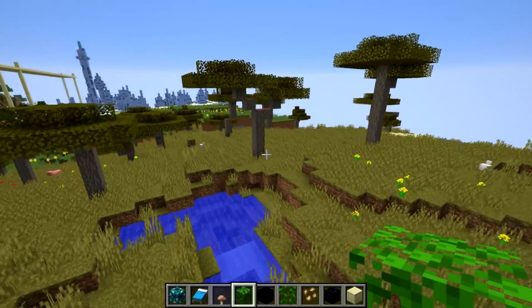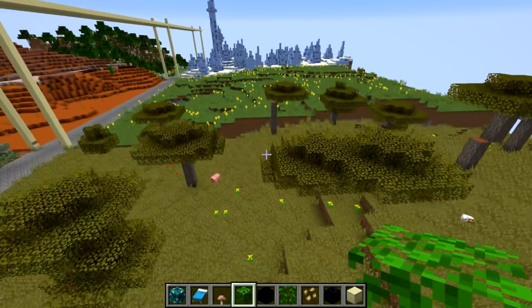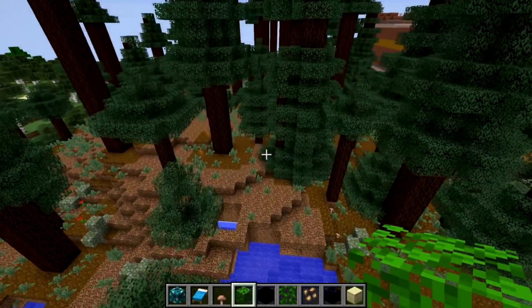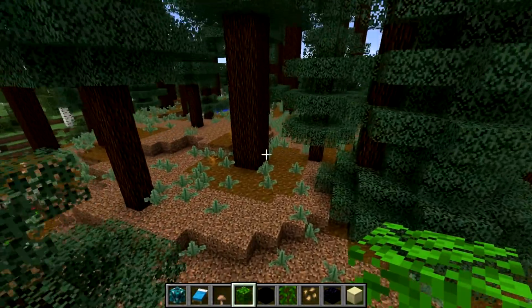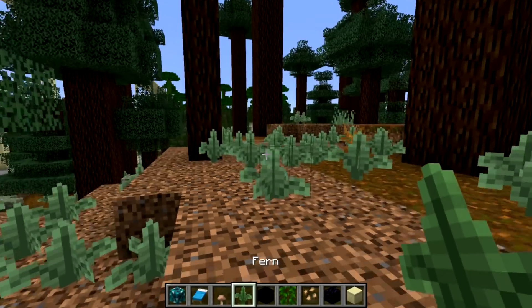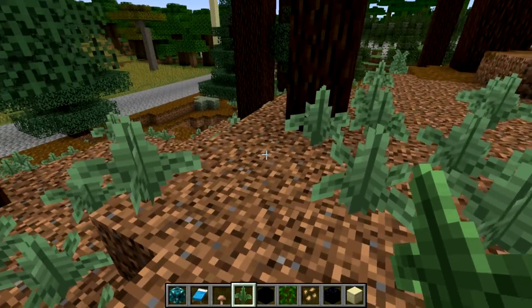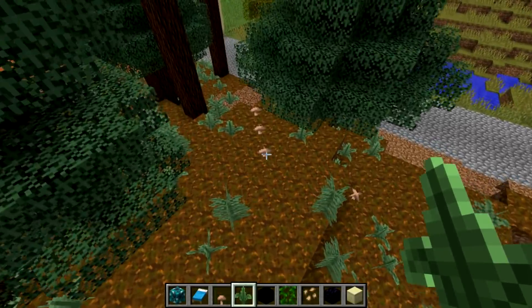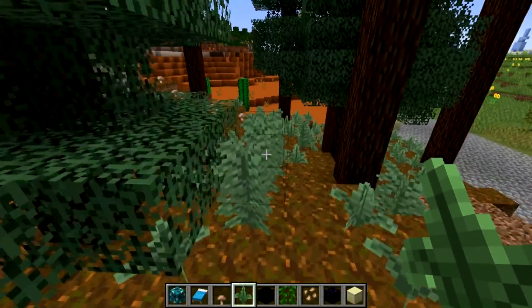Savannah looks pretty much the same. Here's the Mega Taiga biome. The ferns in the Mega Taiga are really awesome — they did a great job with these ferns. Really cool. Same with the Podzol — I think the Podzol looks great.